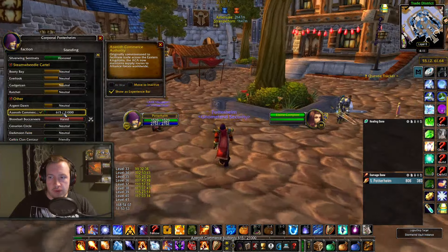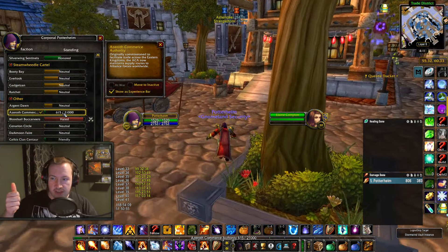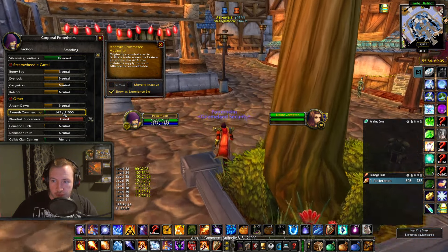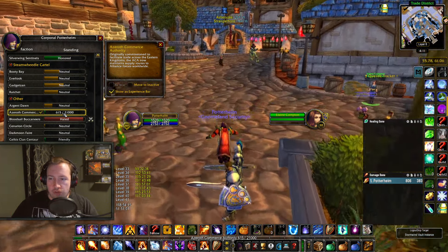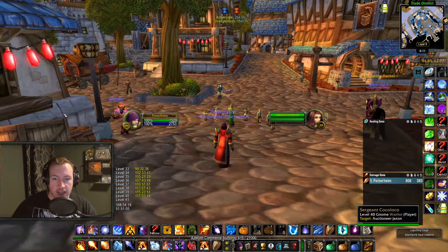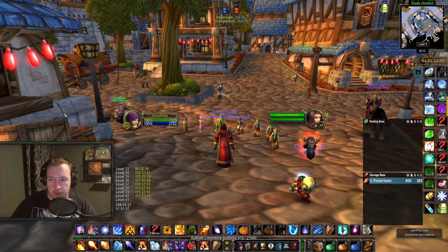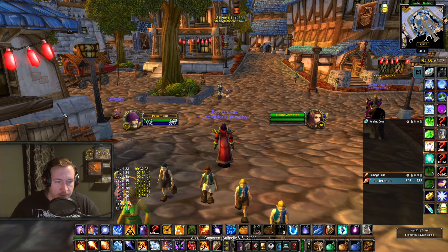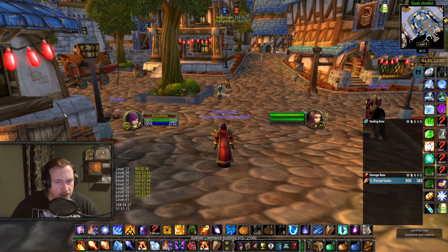The boxes can drop from various locations — you can do raids or dungeons to get them, kill mobs in the open world, or do what I was doing and hunt for chests. I'm basically finding a location with a lot of chest spawns in one place and farming mobs while looting chests at the same time. Chests have about a 33% chance to contain a supply box in my experience, so it's worth targeting chest-heavy locations.